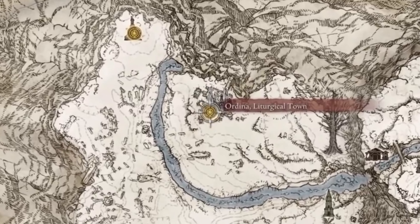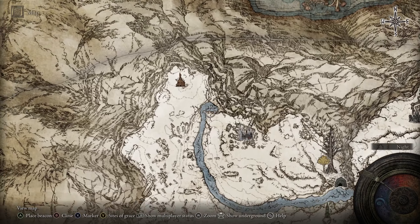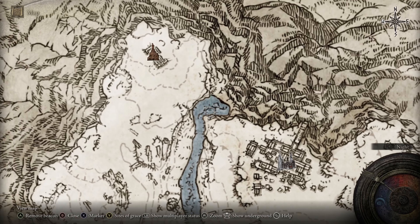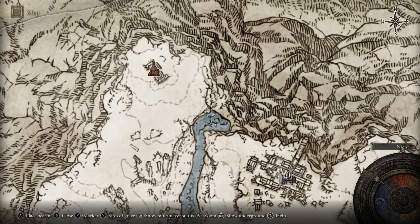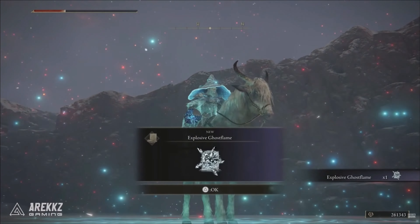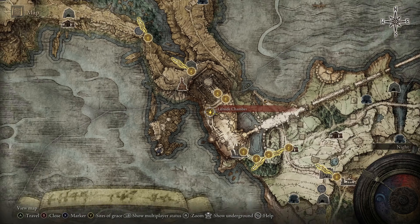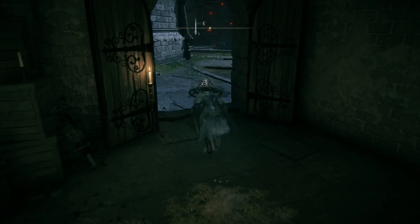Next up, we're going to be looking for the Explosive Ghost Flame, starting off at the Ordina Liturgical site of Grace — the town in the middle of the map, all the way up north in the consecrated snow fields. Directly to the left-hand side is the opening to the lake, and right where the lake gets widest, that is where you'll encounter your second death bird. Defeat this bird and he'll drop you the Explosive Ghost Flame.